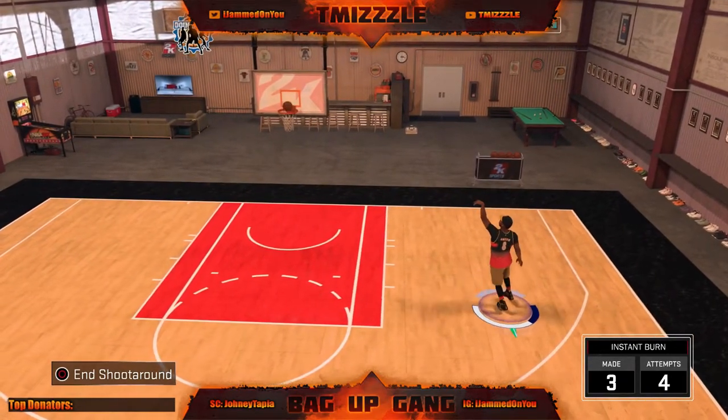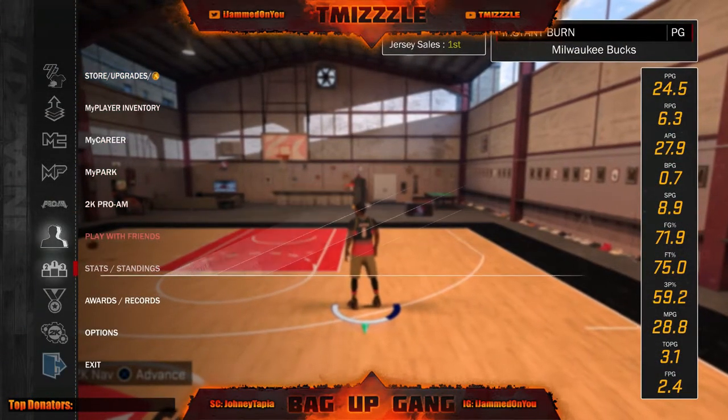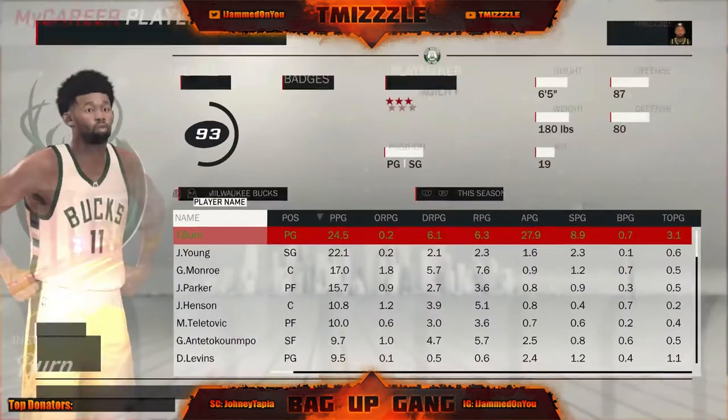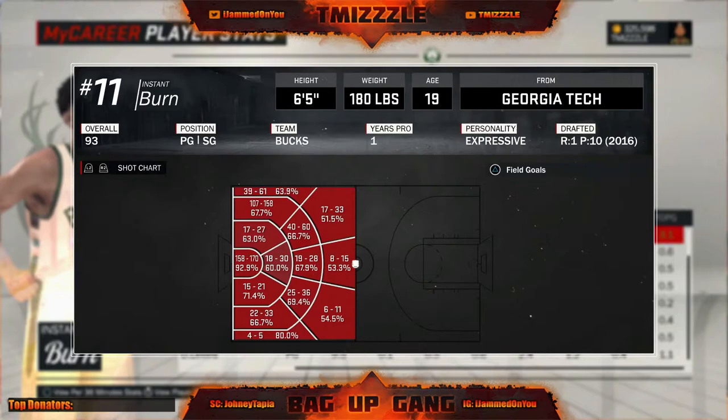I missed that one because I didn't release it right. After you do that, the next thing you want to do is check your hot zones. Go to player stats and click R3. Go over to your hot zones and see where you're hot. You want all these zones to be hot — wherever you shoot on the park. If they're not hot, you're going to have to go to MyCareer, put the game on Rookie, 12 minutes, and go play some MyCareer to get these zones hot. You need all of these zones hot.